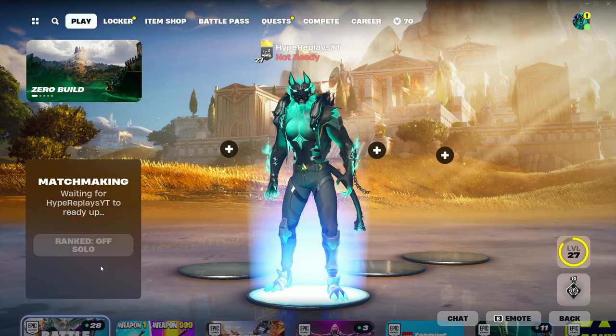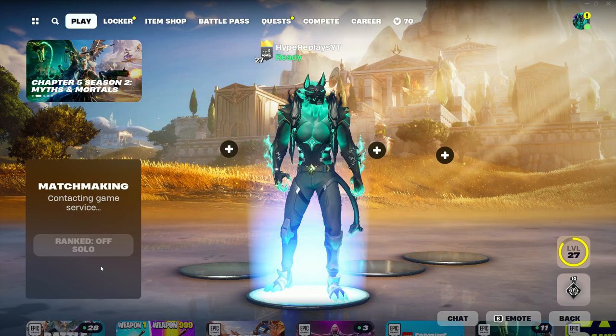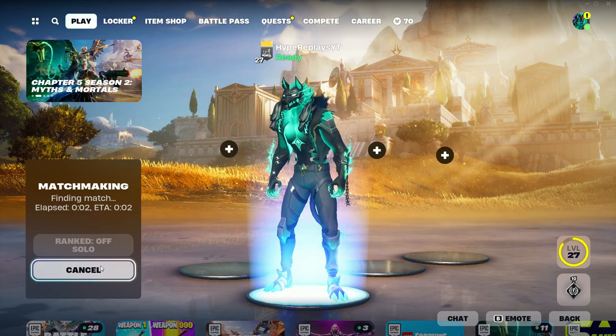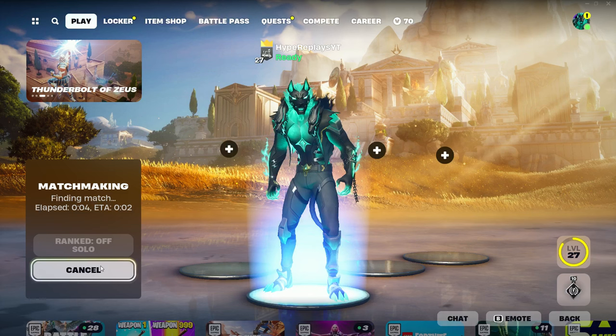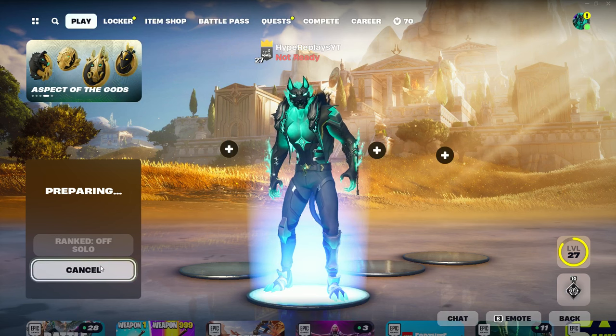Once you've got text chat on, the next step is to just load into a battle royale game by yourself. This is the next step on how you can get split screen in Season 2 right now.